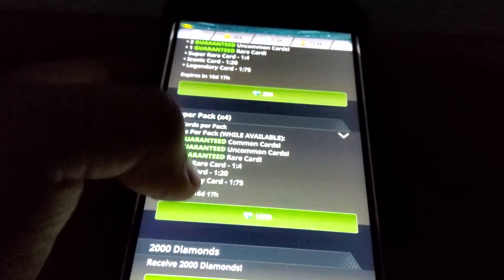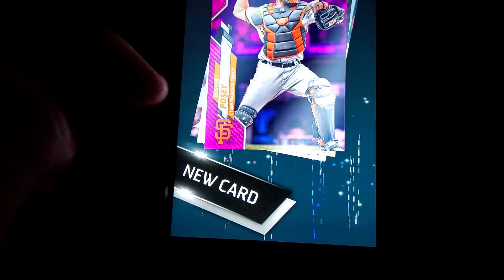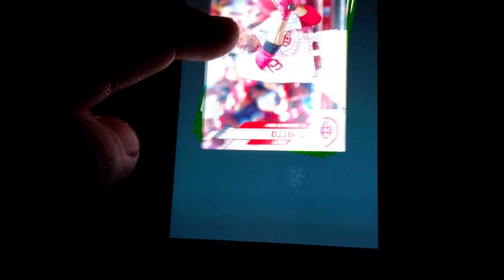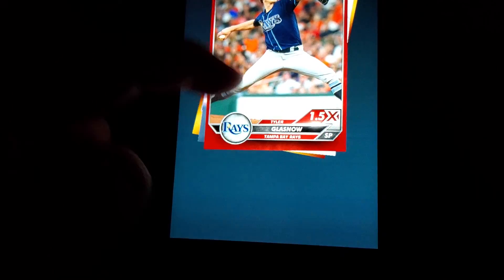I'm going back to the store — Topps Chrome — and it is a thousand for a super pack, which gives you four separate packs. You get an uncommon, just a rare, uncommon, those last two were commons, uncommon, common, common, common, and we pull a super rare Max Muncy purple base.